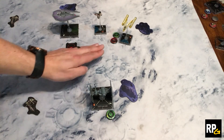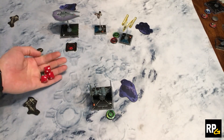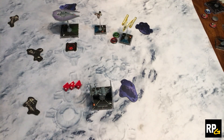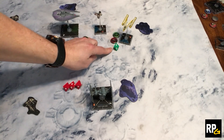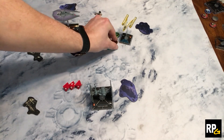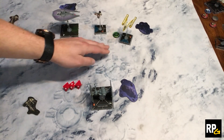Now that we've seen deplete, let's look at strain, which is very similar but in the defense pool category. Using Ubel and Oddball again — Ubel shoots at Oddball with the Synced Laser Cannon. We roll our normal attack and modify as we can; in this case, it's only one hit. We then build Oddball's defense dice pool, which is only one die at range two. We remove that die and remove the strain token, since strain reduces the dice pool by one, leaving zero dice.